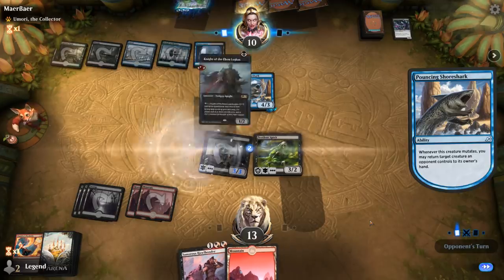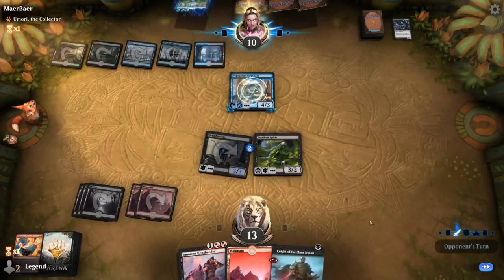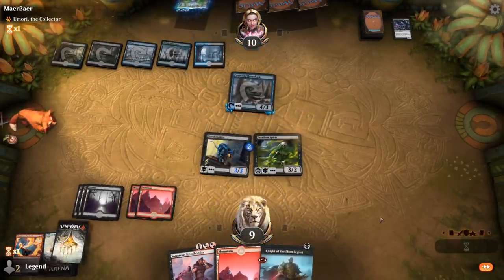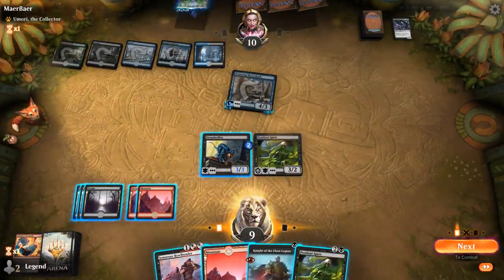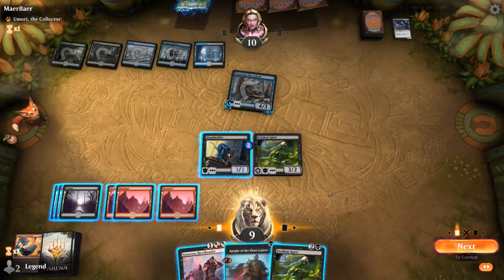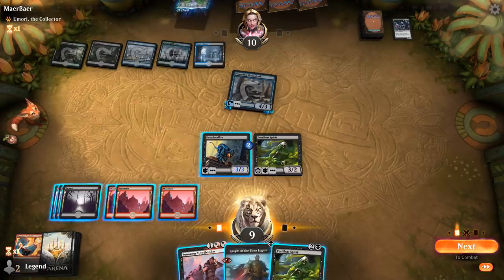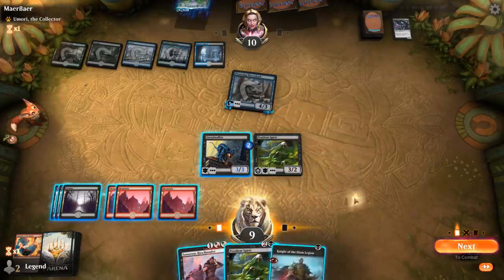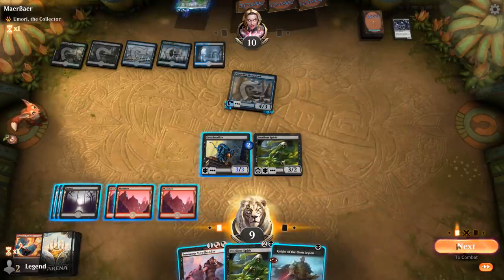Opponent is going to bounce a Knight, but that one's cheap to replay. Our opponent is trying to race. More opposing Spirits appear. I don't think I can kill my opponent this turn — I could deal eight damage by playing Knight and sacrificing it to the Dreadmalkin, but it's not quite enough. We'll just play double three-drops instead.